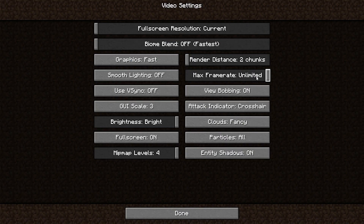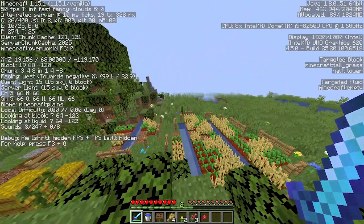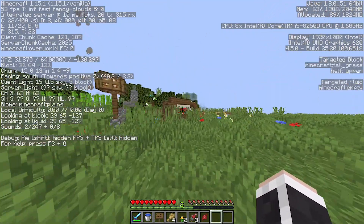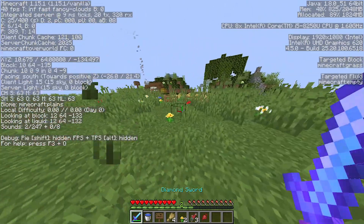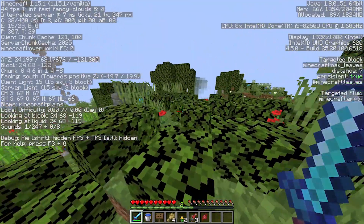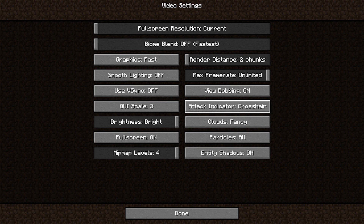Max frame rate — keep it to unlimited. View bobbing does not affect your performance. Let me quickly show you what it is: if you are moving you can see my sword is moving with me, and even my hand is moving when I'm running. If you turn off view bobbing, my hand and sword are no longer moving when I'm running. So it just depends on user preference — I like that small movement so I'll keep it on.